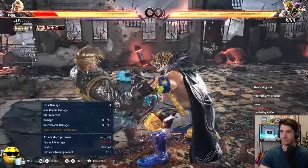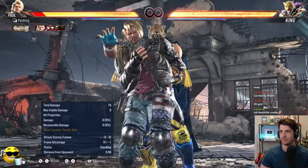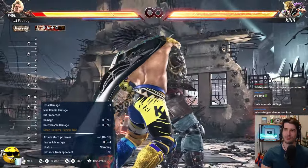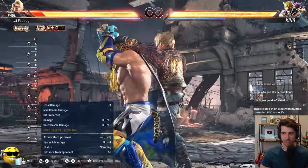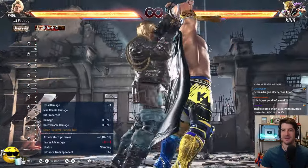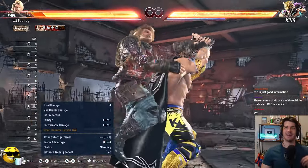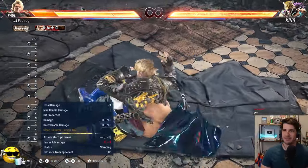The common advice — the dude in the living room advice — is just mash two. Don't ever take the Rolling Death Cradle. Two is the one that stops the Rolling Death Cradle. There's something else he could do for damage that is not a two break, but it won't be as bad. That's why people say mash two — Rolling Death Cradle does the most damage. You can see how much damage you took just from the two hits. It's bad.